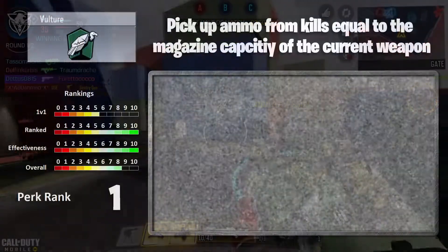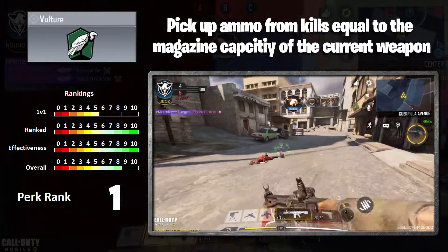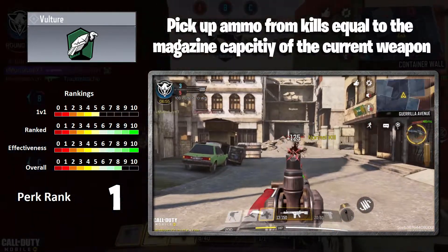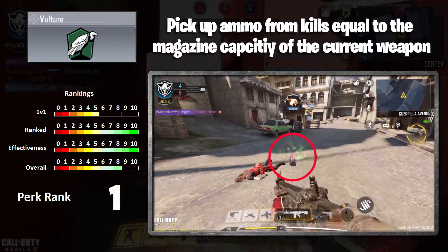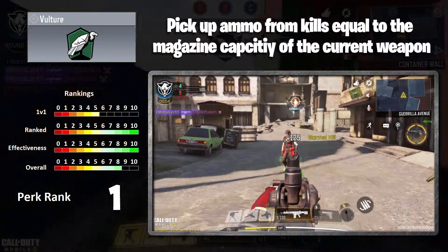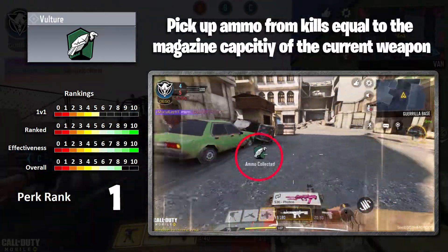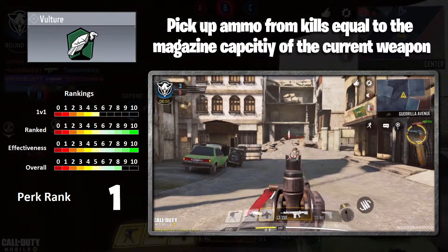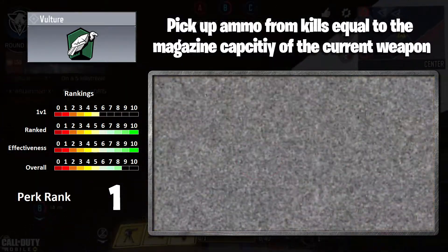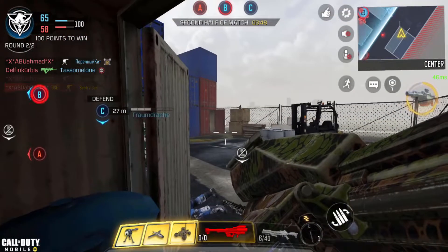In at the number one spot, I've got Vulture. A lot of people might disagree, but I think this is really good. You pick up ammo equal to the size of the magazine of the weapon you are using. It doesn't work with SMRSs or anything, unfortunately. But for normal pistols and any of the other weapons, it's great. I think this is a must for a lot of games, unless you're going to die a lot and regen your ammo anyway. It saves you having to pick up other weapons or run around with secondaries. It pairs so well with Lightweight as a catch-all, always-usable perk.